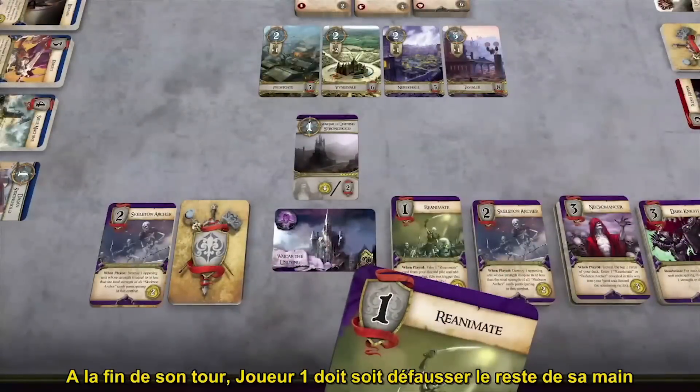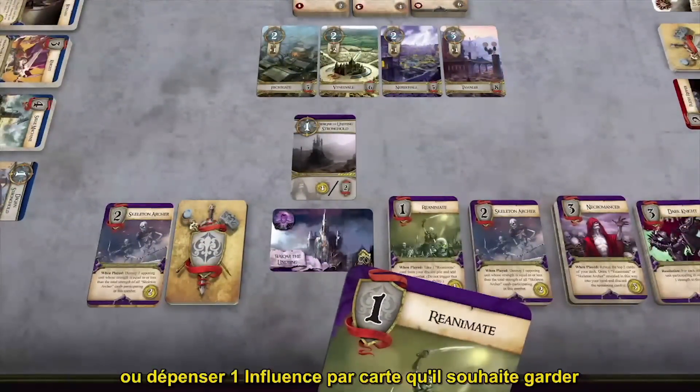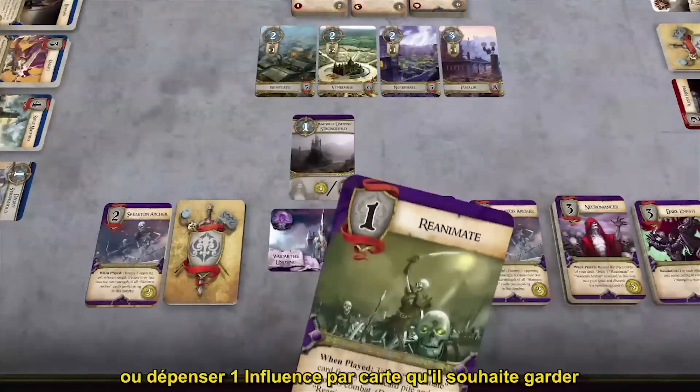At the end of his turn, Player 1 must either discard the rest of his hand, or spend 1 influence per card he wishes to keep.